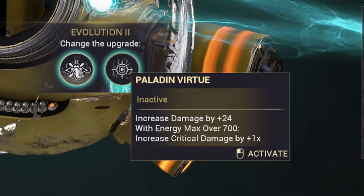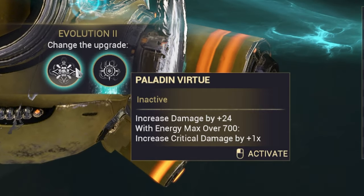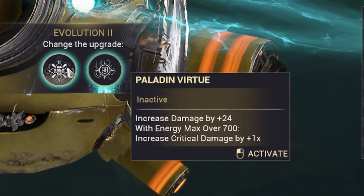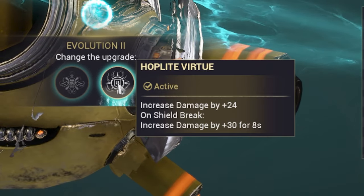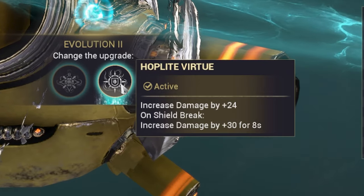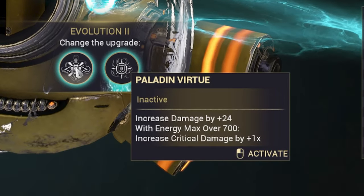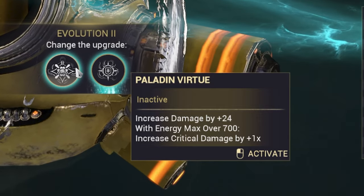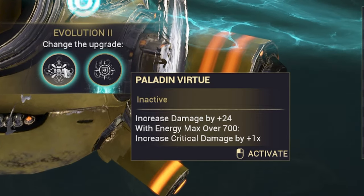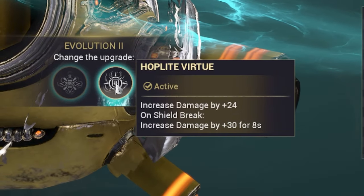Moving on to the evolutions — the second one. We have increased base damage by 24, and with energy max over 700, increased critical damage by 1x. Then we have increased damage by 24, and on shield break, increased damage by 30 for 8 seconds. This one is honestly better because there are only a few frames like Volt that have over 700 energy max, unless you use shards — but why would you use energy shards for the Atomos? It just doesn't make sense. Shield-gating frames are the way for this evolution.